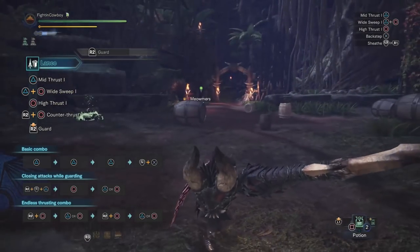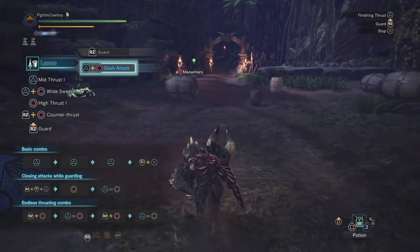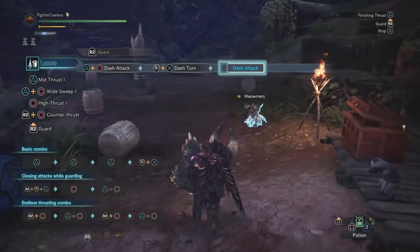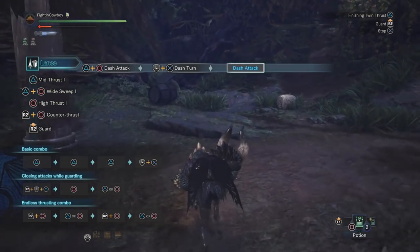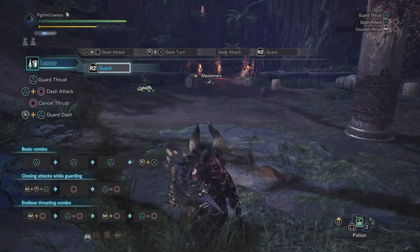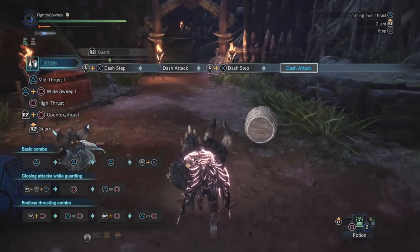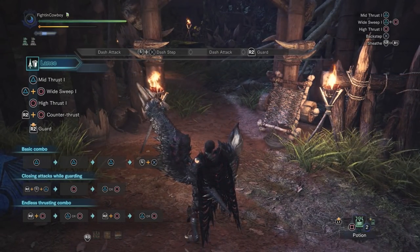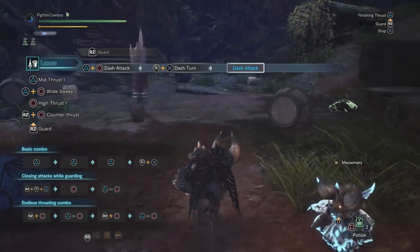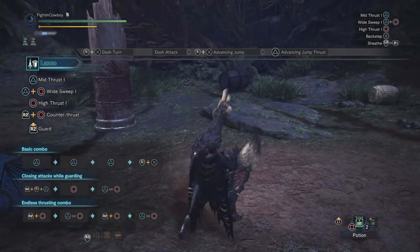Let's talk about our big mobility, which is going to be our dash attack. You do the dash attack by hitting triangle and circle while you're guarding, and this allows you to basically become Thomas the Tank Engine and chase after the monster, continually penetrating it. While doing the dash attack, you can go left and right with X to do a dash step to reposition, and use the left stick to slightly turn your direction. You can also do back and X to completely change direction, and if you do forward and X, you will do a jump into an advancing jump thrust with triangle, which is pretty effective at mounting the monster.